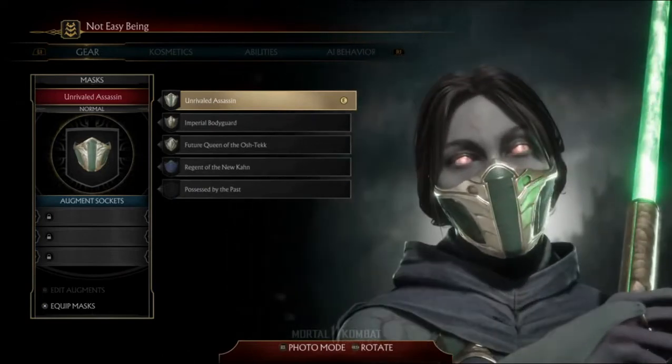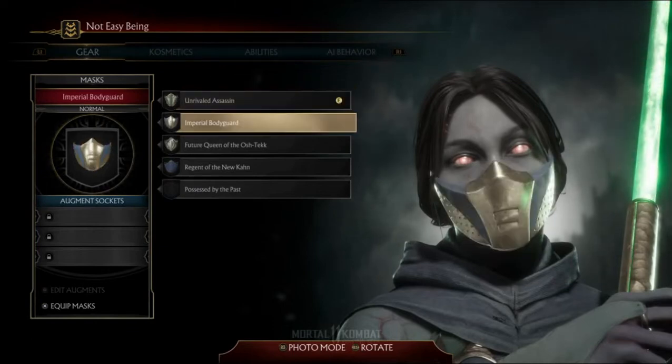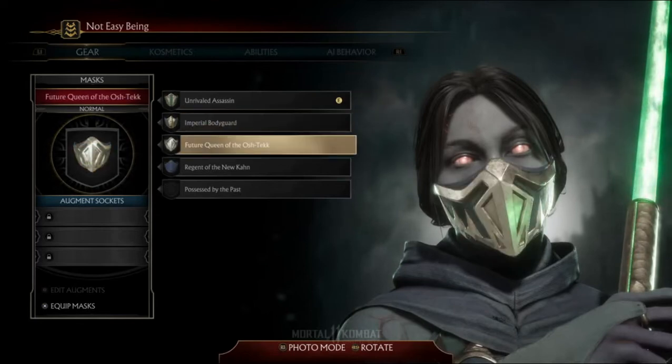Masks. Here's the basic one — Unrivaled Assassin. Very cool, but look at those creepy revenant dead eyes. Imperial Bodyguard. Nice. And then Future Queen of the Outworld — this in my opinion confirms a pretty big theory that some people have had concerning Jade in the story mode.